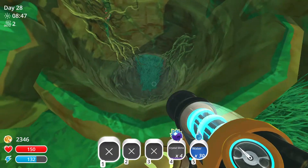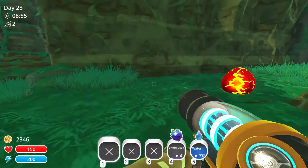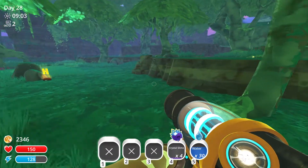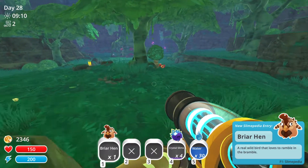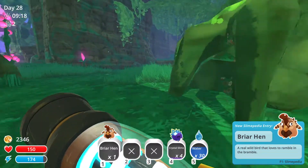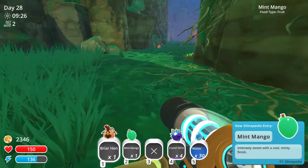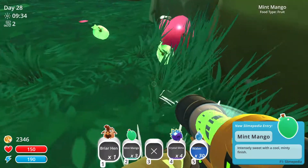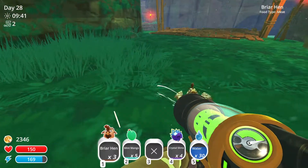Hello? Are you in here? There's a Boom Slime, Tabby, Puddle. There's a big open area. What are you? Brayer Hen — a real wild bird that likes to ramble in the bramble. There's a big giant tree here. Mint mangoes — intensely sweet, cool with a minty finish. I'll take some of those, and some more Brayer Hens.